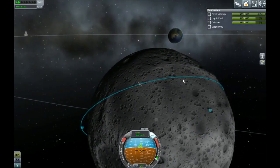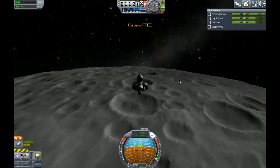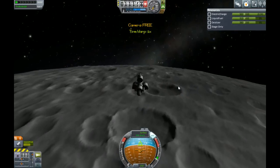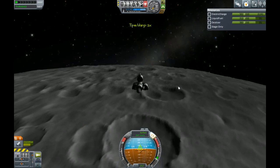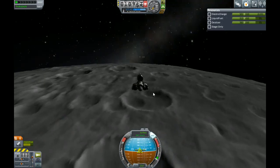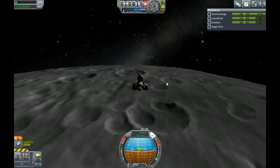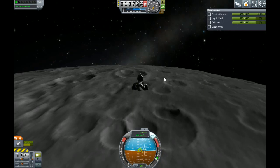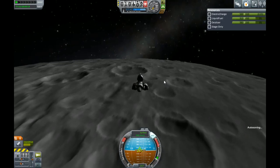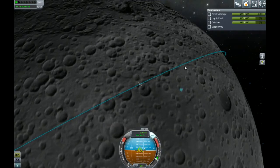I think right about here ought to be good. Alright, let's go ahead and start slowing down. I'm going to target the other side of this crater here — I don't want to go in the crater, I want to stay outside of it, if that's flat enough. So that should be this crater here, and we're going to aim for this spot right here.